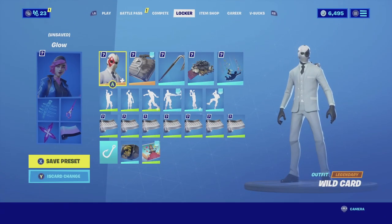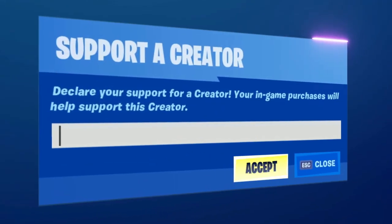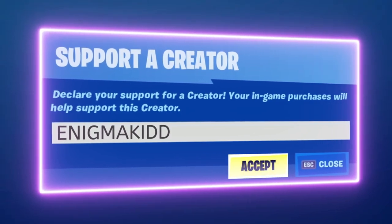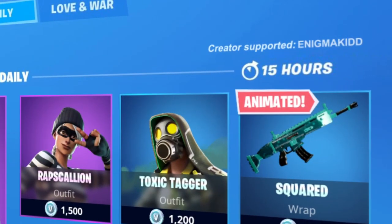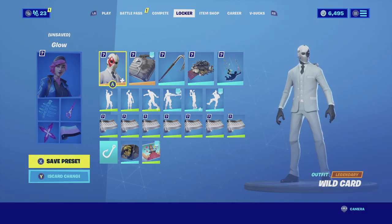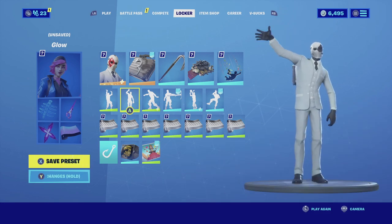Those are the three combinations I've found so far for Wildcard. Let me know in the comments below which one's your favorite. If you're new to my channel, subscribe — I post videos on Fortnite cosmetics and skins every single day. If you want to support the channel, my code is Enigma Kit, all caps, in the item shop or the Epic Games Store. Each time you guys use my code I do get a small percentage of it, which really helps the channel grow. I'll catch you guys in the next video — see ya!